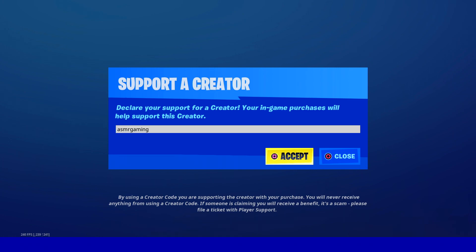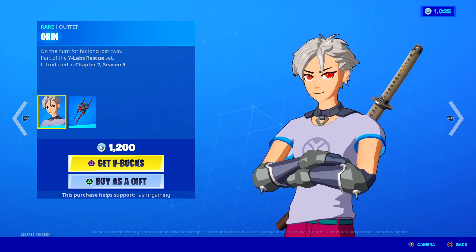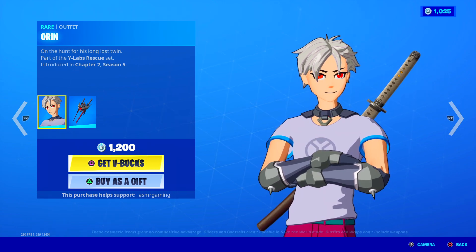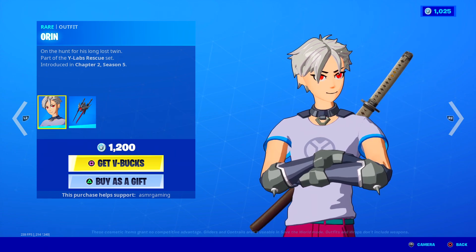If you're picking up anything on the Fortnite item shop today, be sure to use code ASMRGAMING. Let's check out the Orin skin. Orin on the hunt for his long-lost twin.